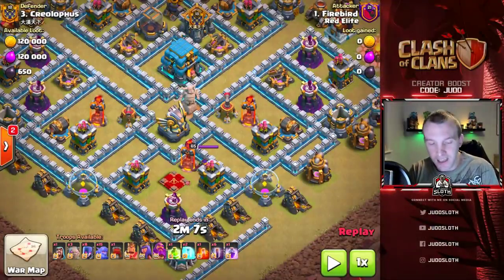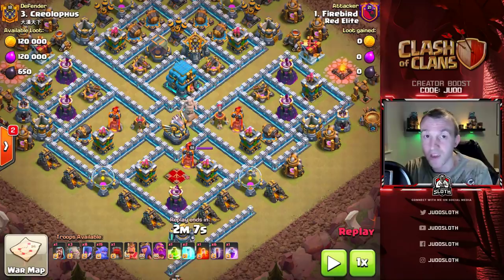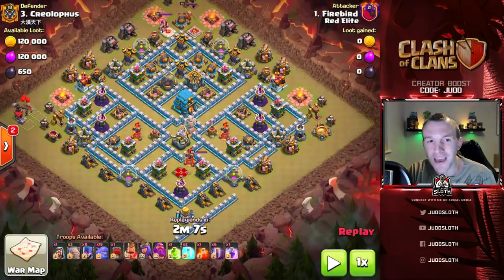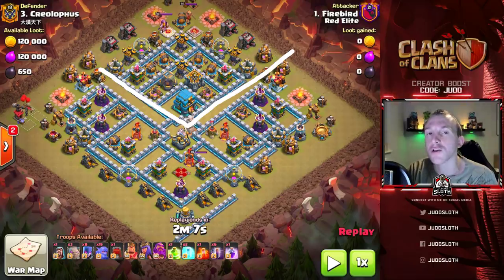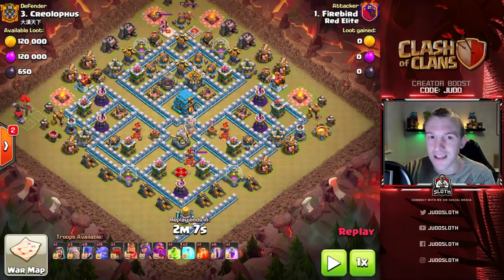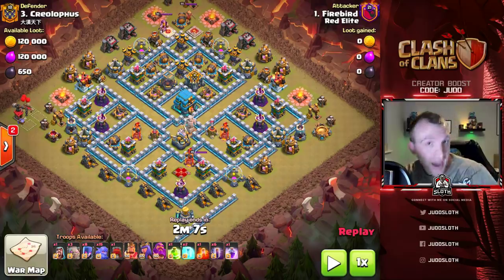If you see single target infernos in war you should automatically be thinking - should I use bats? Should I use witches? Can I use them? Therefore you want to look at where the splash is. When you look at this base, the thing which should immediately point out to you is that there is no splash up to the top of the base here other than the town hall. So we can easily get the bats in that area - could have meant that the drag bat potentially was a good idea, however we go for the bow witch in this one.